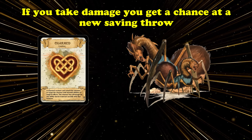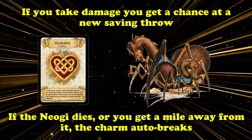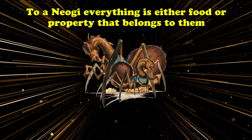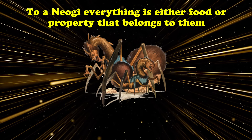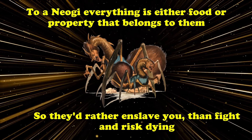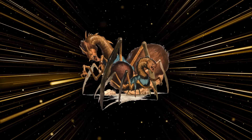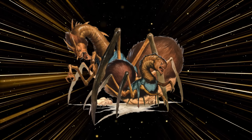If you take damage, you get a new save. If you move more than a mile away from the Neogi or the Neogi dies, the charm is broken automatically. Neogi consider everything either food or property waiting to be claimed, so they would prefer to claim a slave and carry you off rather than fight to the death. For this reason, be careful to never split up around a Neogi.